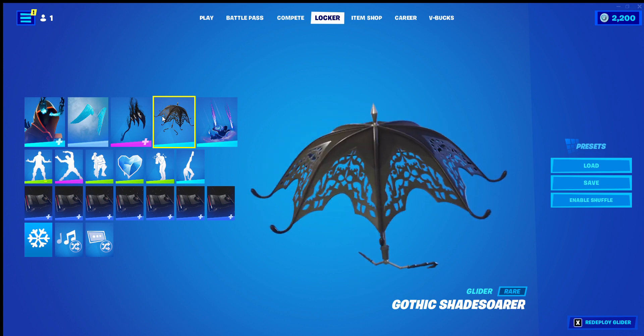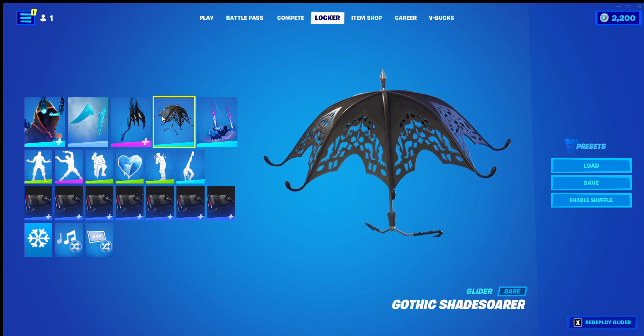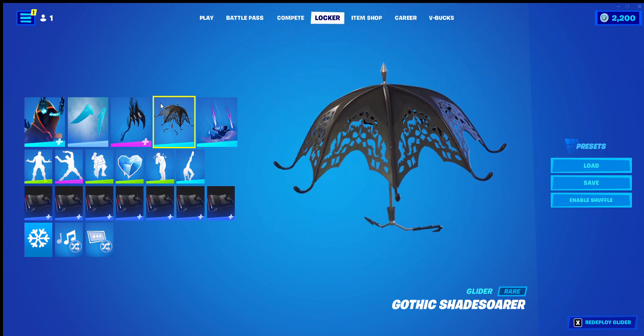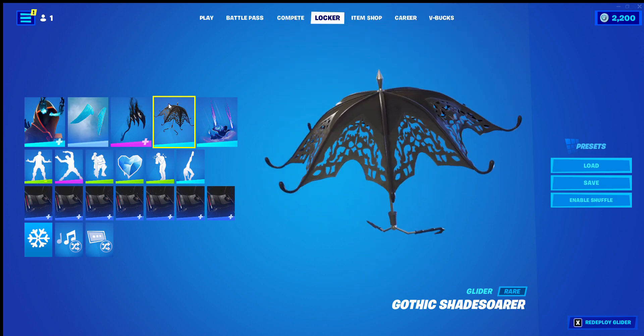The Gothic Shadesaw is the glider. I've really always used this glider with Absenz, don't know why. But it's not exactly the best one, I won't deny. But I don't mind it.